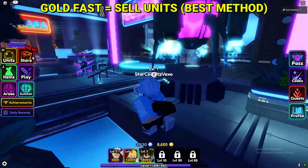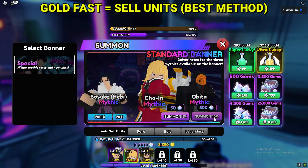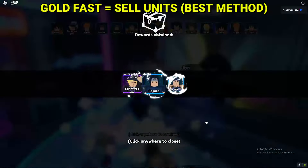This is the fastest way, I'm not even joking. Literally what you want to do to get gold really quickly is just go ahead and summon on the banner, just like what I'm doing — summon some units on the banner.